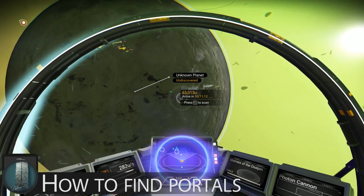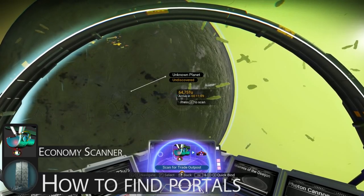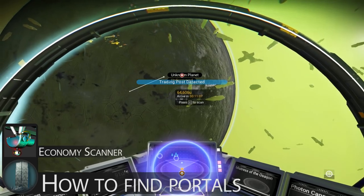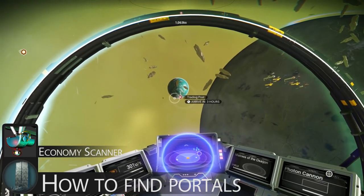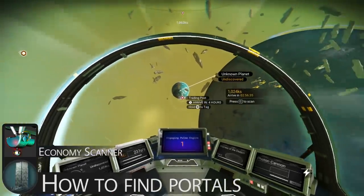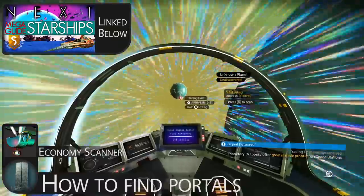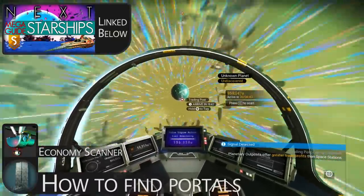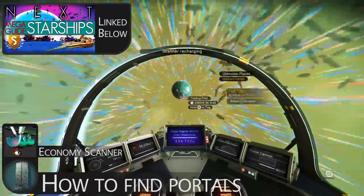Finding a trading post is incredibly easy if you have the required tech — the Economy Scanner. The Economy Scanner not only allows you to see the economic details of a system in the galactic map before you have visited it, but also allows you to scan for trading posts via the pop-up HUD menu under the cog. For information on obtaining the Economy Scanner and everything Starship related, check this mega guide out — it has everything you could ever want to know about ships and is linked in the description.